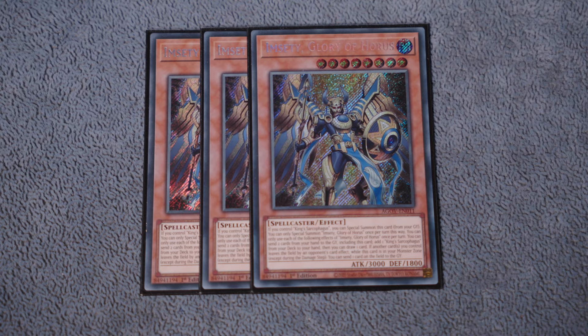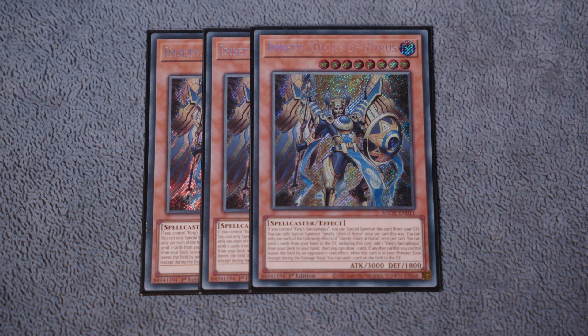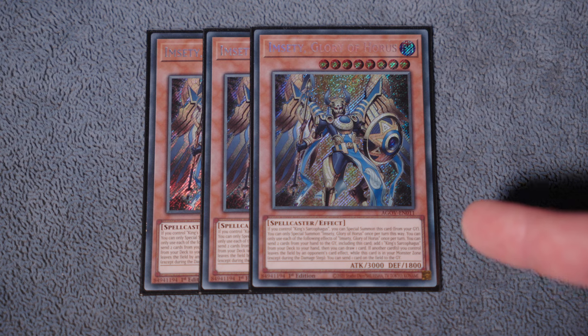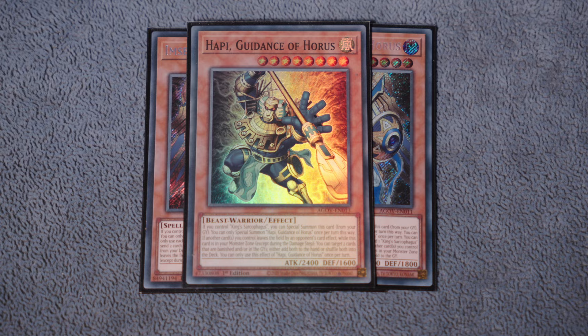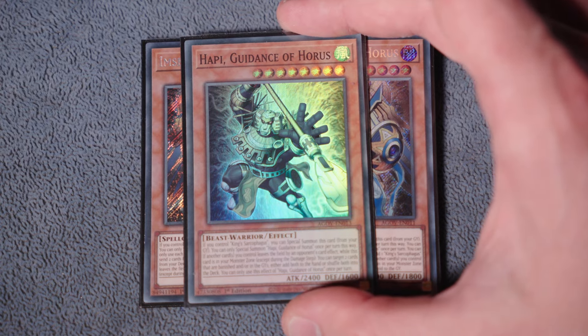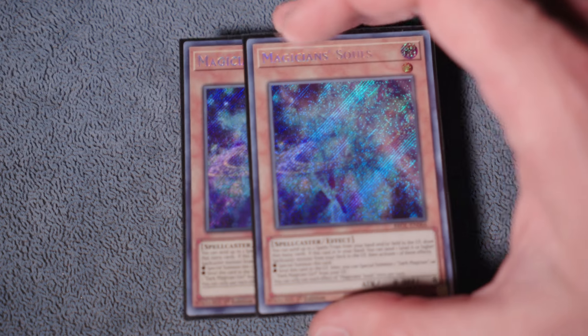Moving on to the next engine - needs no introduction: the Horus monsters. Not my idea but it was a good one. I think the main value these guys add outside of the consistency, the huge bodies, and the rank eights is the discard outlet. I actually think it's very helpful to have a secondary discard outlet with the Horus monsters and the King Sarcophagus, because it helps you put Quick Fix in the grave or other Spyral monsters you can summon back off of Big Red. It gives you more avenues to get into your Double Helix.